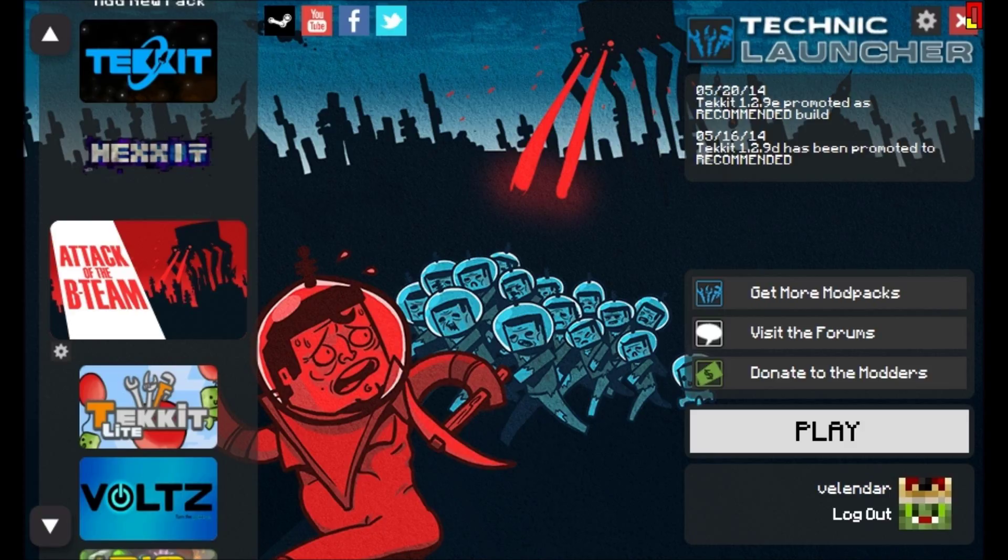If you look off to the side here, you'll see Attack of the B-Team. Make sure that's selected, and go ahead and see that blinking little gear right there? In that gear, you're going to find a spot that says Reset Pack. If you want to reset the pack, that's the best place to do it. Then shut it down and restart your launcher. It should reset, reload everything, and you should be fine. Give that a try and see if that helps.